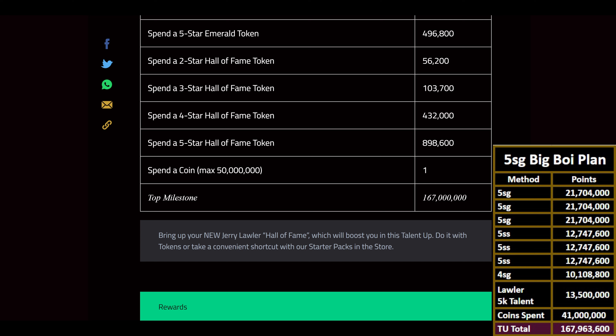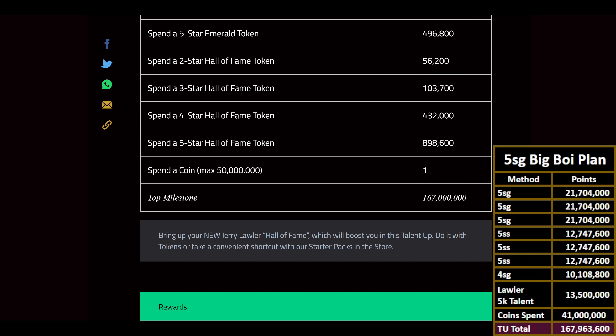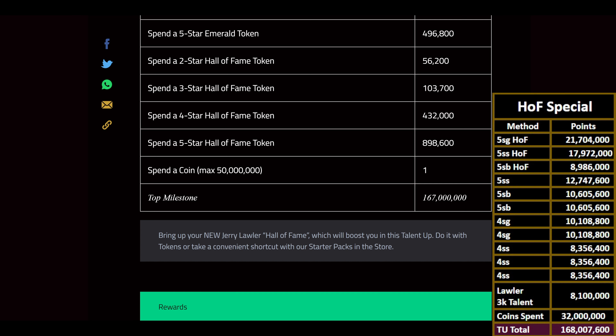That gets you 167 million — maxes it out with headroom to spare. Next is what I call the Hall of Fame Special — for somebody who's clearly been waiting for this month. They've got a five-star gold Hall of Famer, a five-star silver, and a five-star bronze, so they're taking up three Hall of Famers. Then one five-star silver, two five-star bronzes, two four-star golds, and three four-star silvers — spending 32 million coin and taking Lawler to 3k talent.